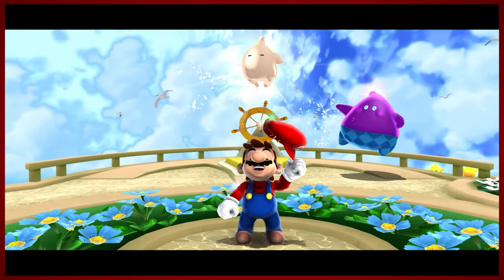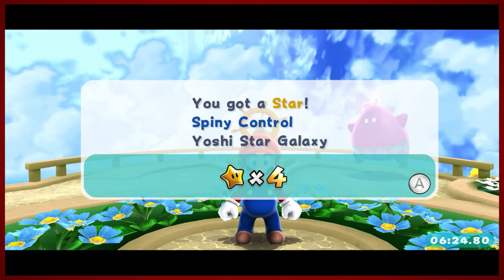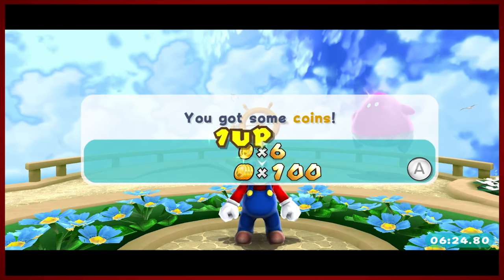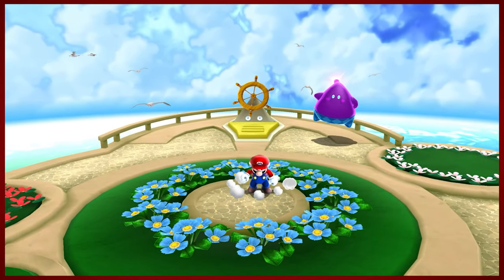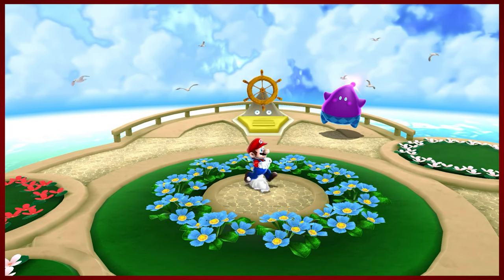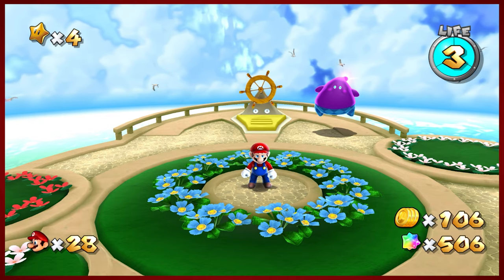So officially that is star number four out of many. A boatload of star bits. Every time you get a hundred coins you get a life — thankfully — and a game save. So that's all for today. Thanks for watching everybody. I've been DMike. This has been Super Mario Galaxy 2. I'll see you next time. Bye.